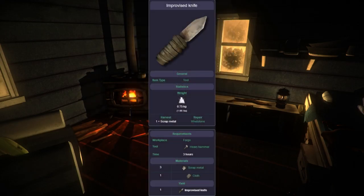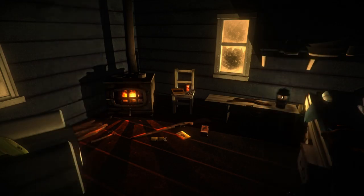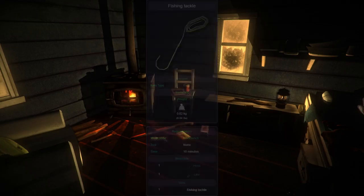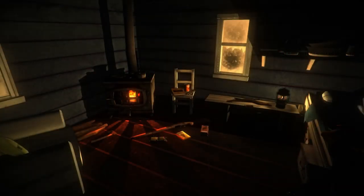A higher skill level reduces the time it takes to catch a fish and lowers the chance of your line breaking. To actually fish you'll need one of the following tools: a pry bar, heavy hammer, hatchet, hunting knife, improvised hatchet, or improvised knife. What's changed since the last guide is that the improvised hatchet and improvised knife weren't in the game at the time, so you can now craft those and use them to start fishing early on.